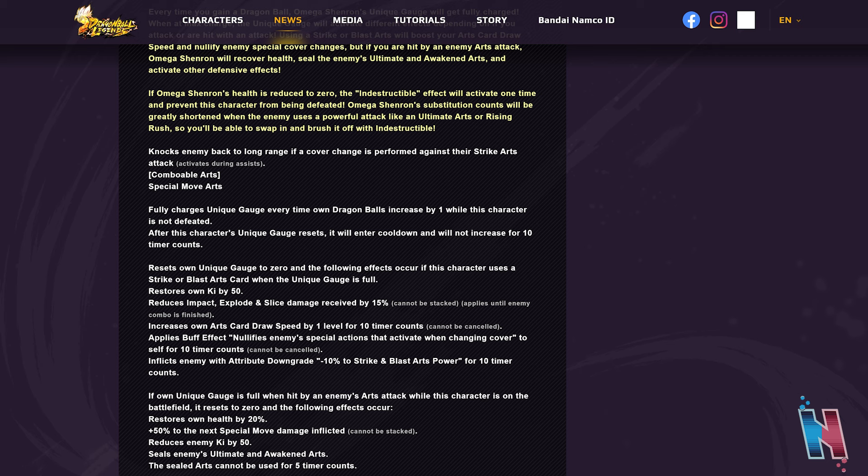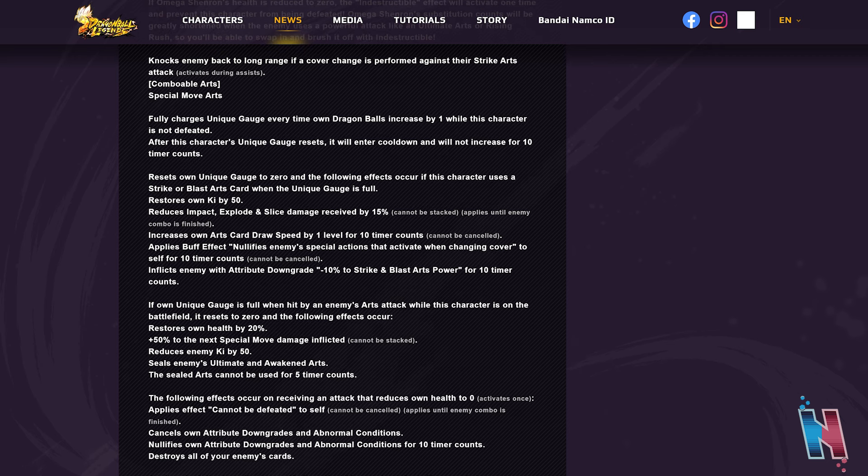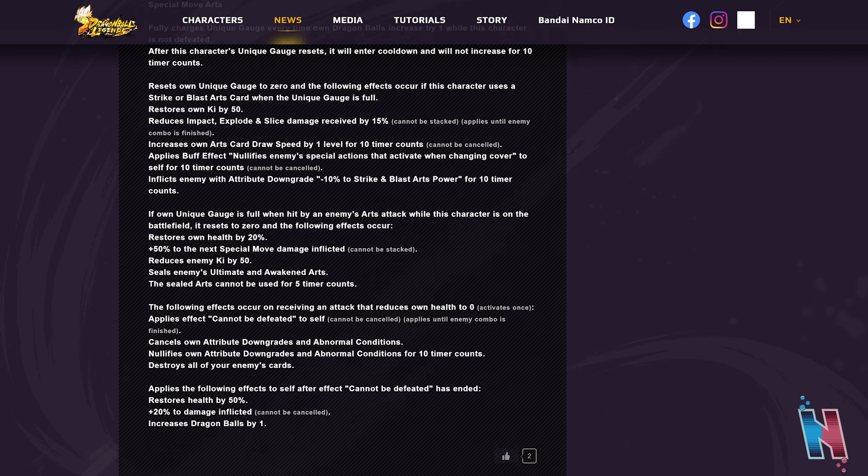If the gauge is full when hit by an enemy's arts attack while on the battlefield, it resets to zero and the following effects occur: restores own health by 20%, plus 50 to next special move damage — cannot be stacked — reduces enemy Ki by 50, and seals enemies' ultimate and awaken arts for five timer counts. Yeah, it really does sound like this mechanic is built to counter himself in mirror match situations.